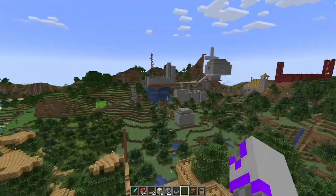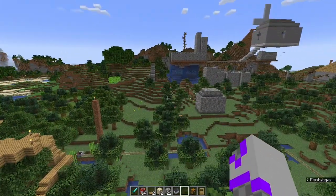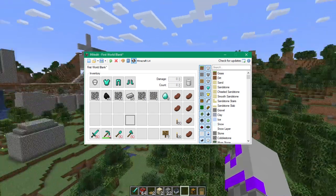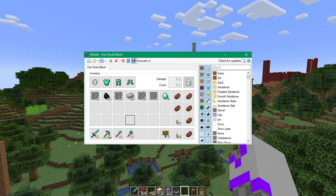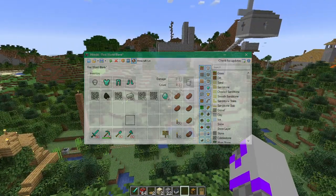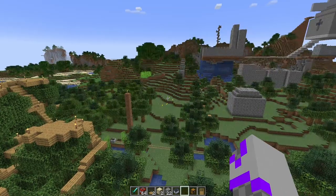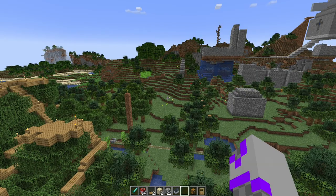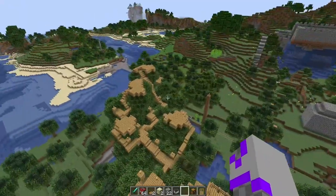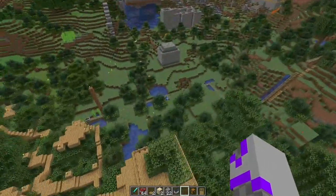Speaking of creative, this is not a legitimate survival world. I did play survival up to a point, and then I discovered an inventory editor and went crazy with this world. I cheated in items with it. I got stacked diamond gear, stacked diamond tools. I gave myself all the building materials I ever wanted and then I just went crazy. Although because I was still playing in survival, I still had some limitations — like I couldn't fly like how I am right now. In fact, this is pretty jarring to just be flying around in the world like this, because I've never done that before.